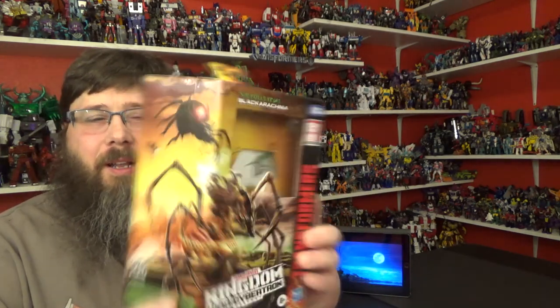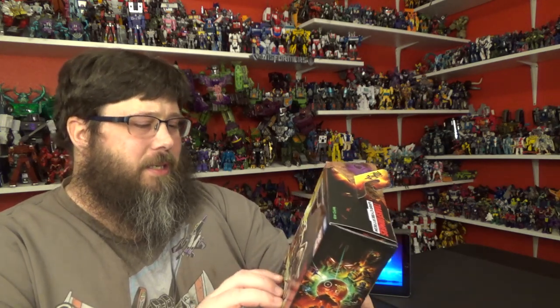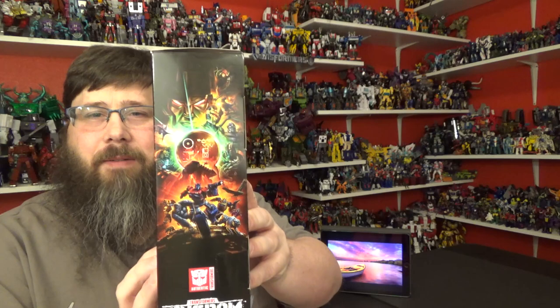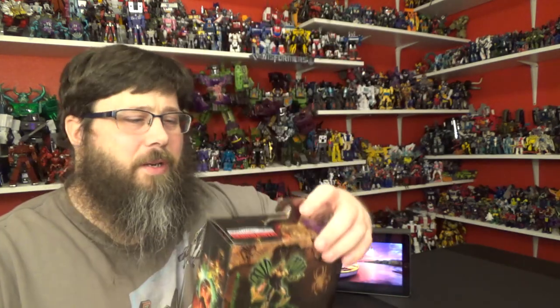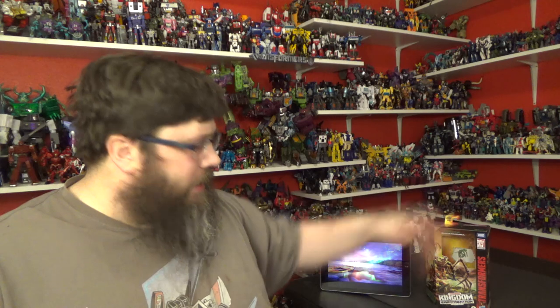I'm so excited — beautiful box art, love it. You got Black Arachnia in the background with Waspinator, Dinobot, and Scorponok. Everything looks amazing. It says 'Kingdom' on the front, the side looks really good, and on the back you get her in alt mode and bot mode. She turns into a spider, and there's a Predacon symbol up top. Beautiful box art, love it.